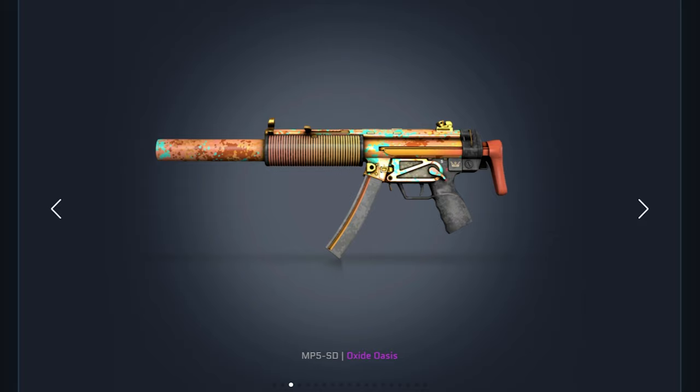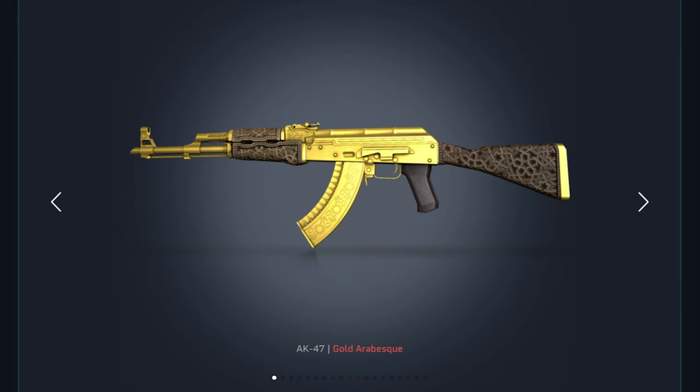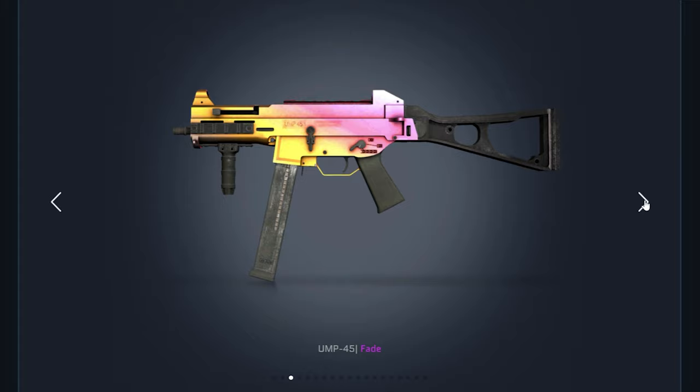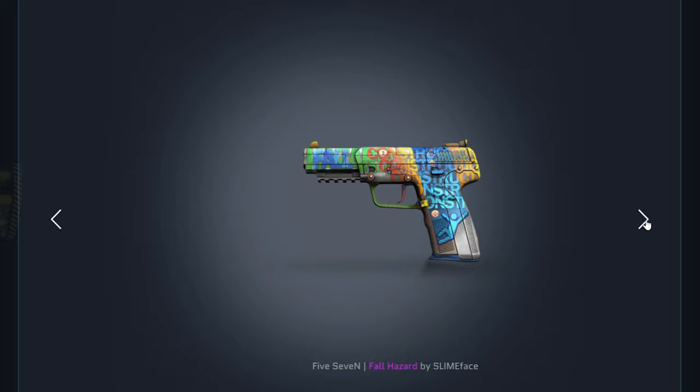For the 2021 Dust 2 Collection we've got the AK-47 Gold Arabesque — this thing looks pretty cool — the SSG 08 Death Strike, and the UMP-45 Fade. Last but not least for the 2021 Vertigo Collection, we got the M4A1-S Imminent Danger, the SG 553 Hazard Pay, and the Five-SeveN Fall Hazard.